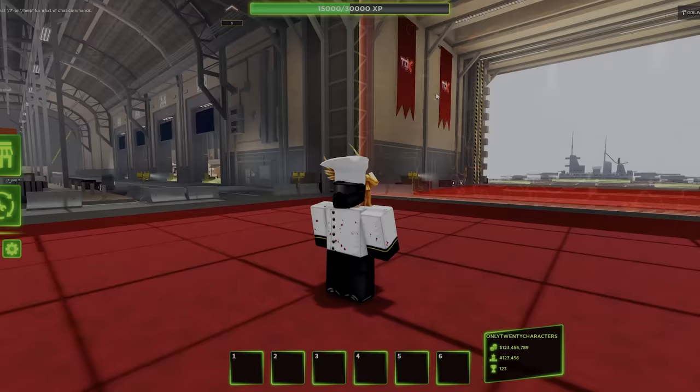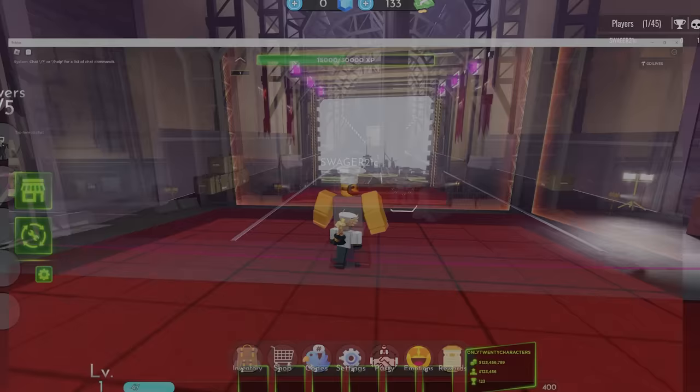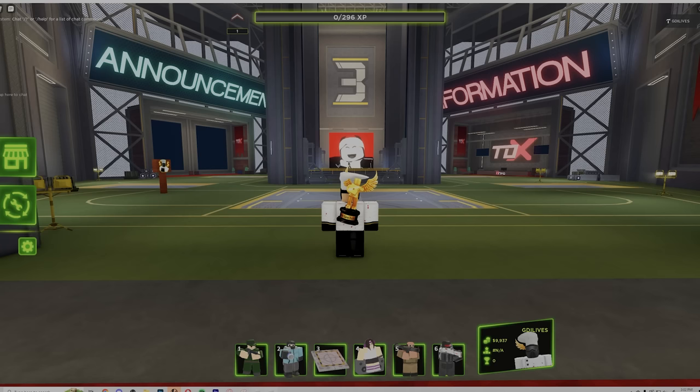It looks awfully similar to mine, with even the battleship placement out here. We have the blocked-off area that you can't go in. If you go over here you can see they even have the platform in the middle, as well as the information section to the right, as my original game has. Same layout as well.